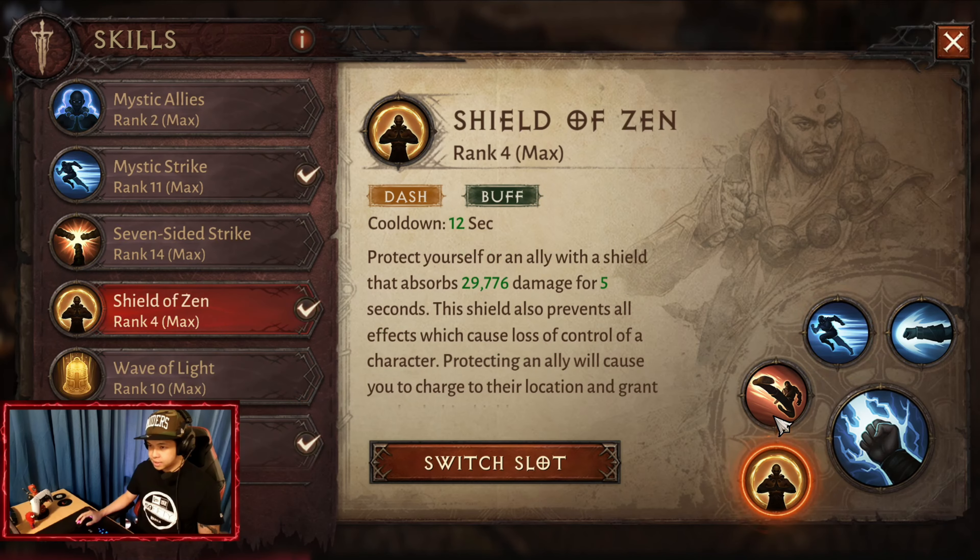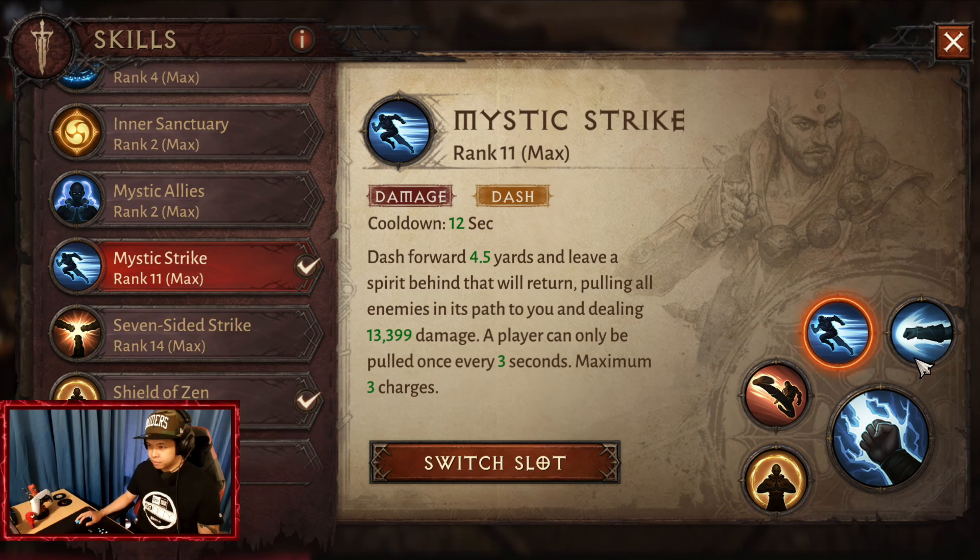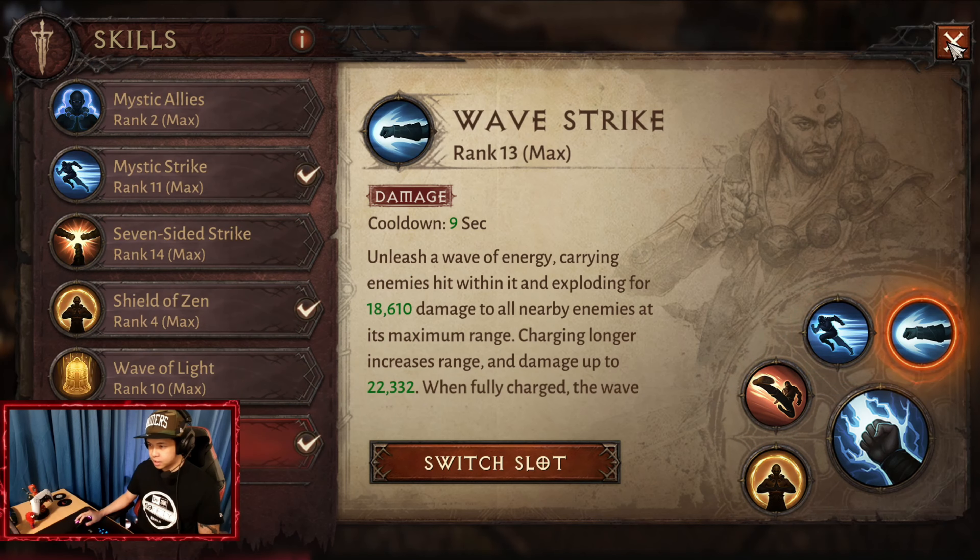The skill set will be: Shield of Zen, Flying Kick, Mystic Strike, and Wave Strike. After using Mystic Strike, it's better to use Wave Strike immediately.